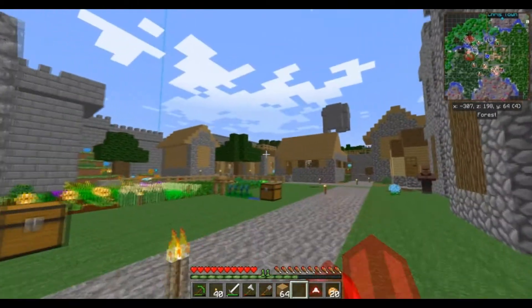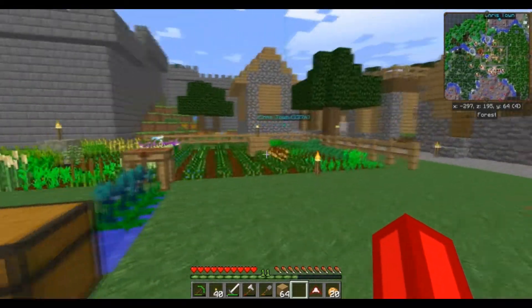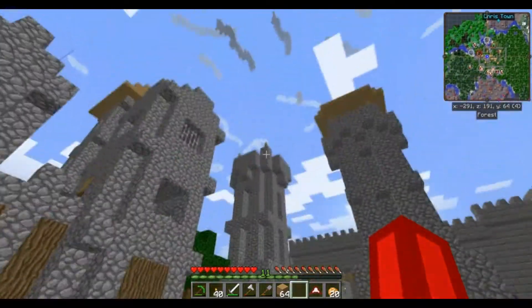I took out one of the buildings in the town and Jack and Marissa left, so that's a quick update of what's going on. I took away one of the buildings here to make this garden bigger, and as you can see I duplicated this — I just got the roof put on it.